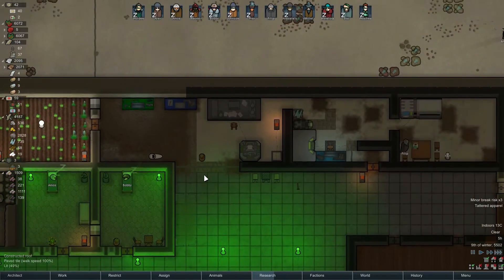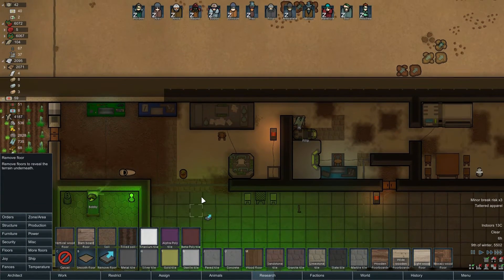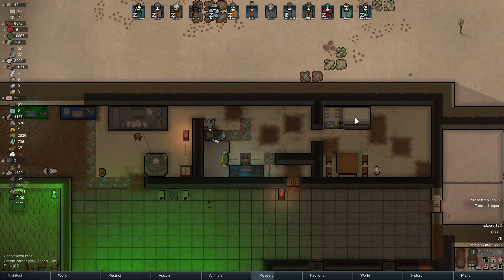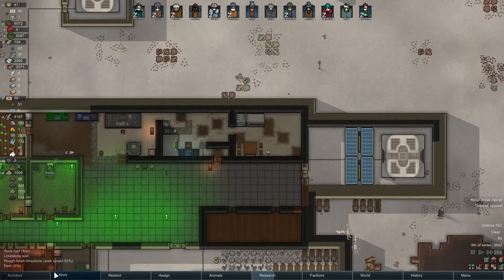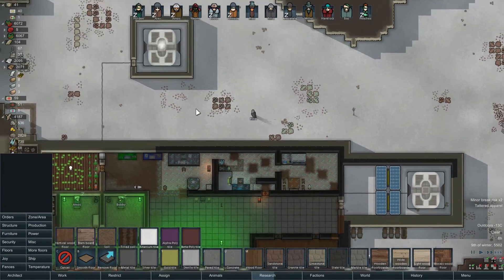We should have enough components - yeah we do have enough components. Why are people idle when we have so much to do and so little time? Also floors - what if I told you to remove these floors because they look ugly? They really do look ugly. I don't like this carpet. We already have the silver in here so why not continue - actually you know what, just remove this floor fully. I don't like the carpet here, we'll do something else.